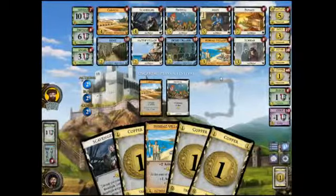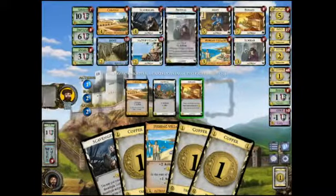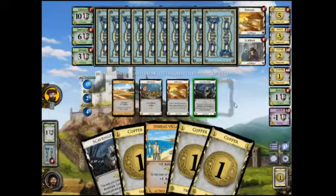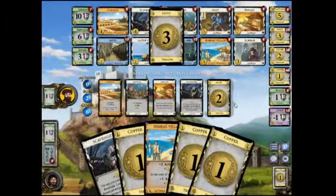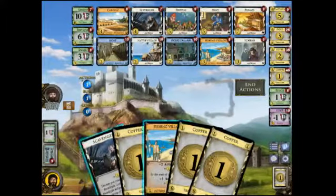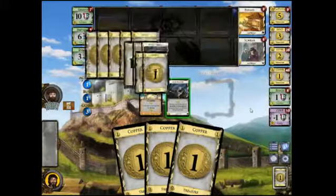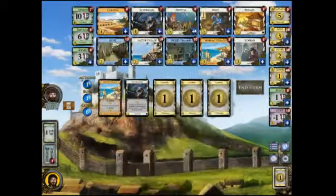At some point I should probably get a Caravan or a Festival. If I ever only have five I'll get a Festival, if I ever only have four I'll get a Caravan. Actually here with six I probably should get a Festival. Fishing Village, Scavenger, discard Deck, put in the Platinum. Six — Festival.